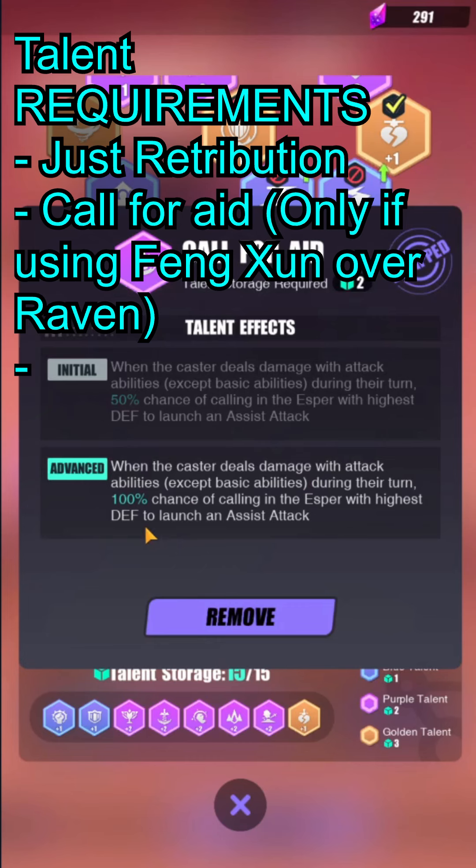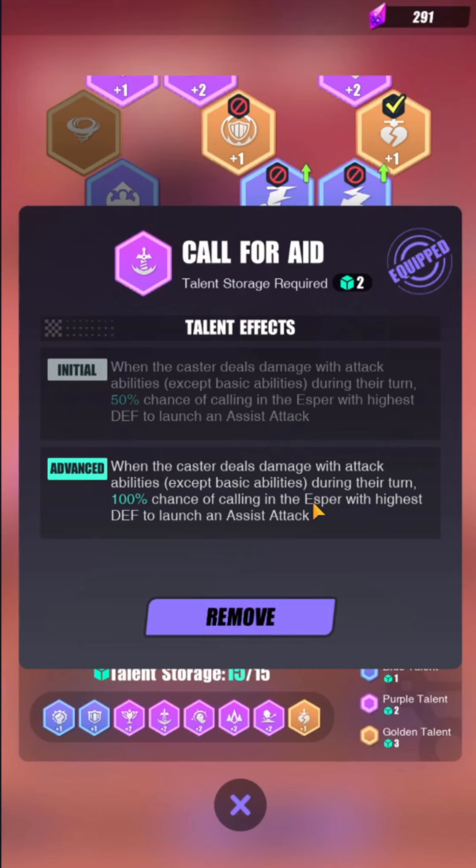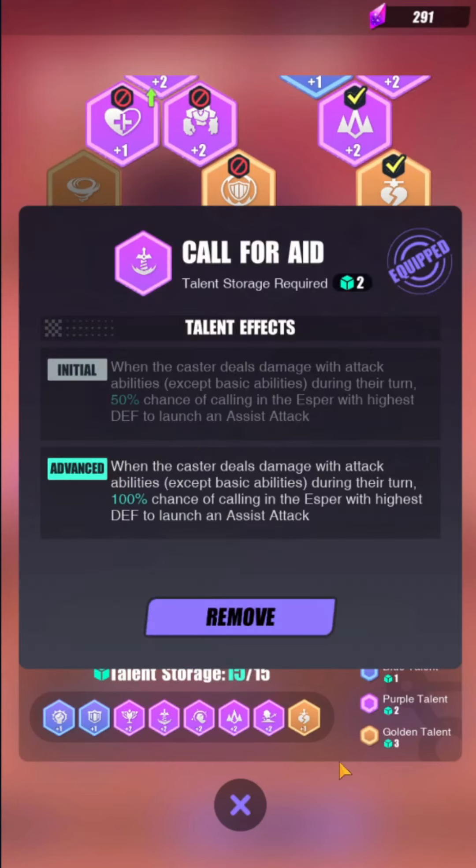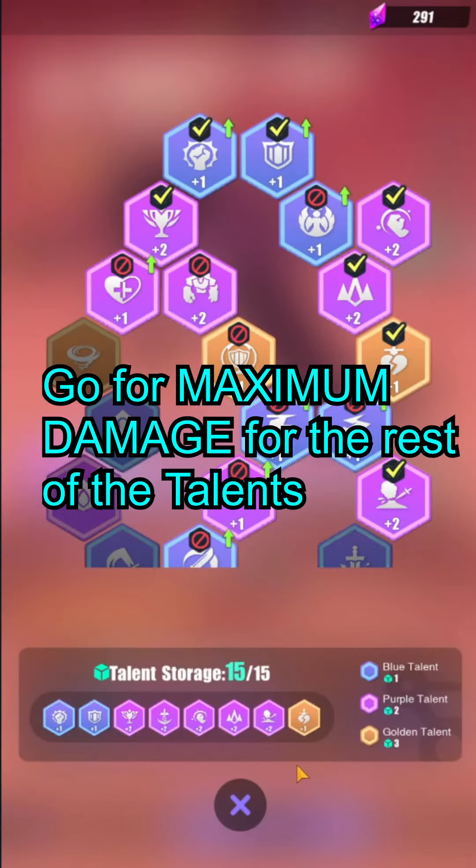The next required talent — especially if you don't have Raven — is: when the caster deals damage with attack abilities (excluding basic abilities) during the turn, 100% chance of calling in the esper with the highest defense to launch an assist attack. This is the reason you want Feng Shun to have the highest defense in your team.